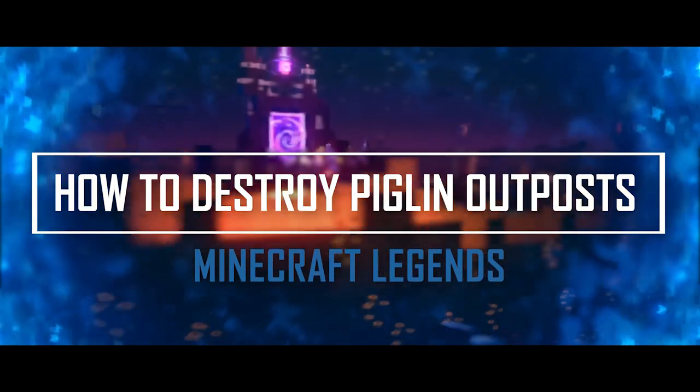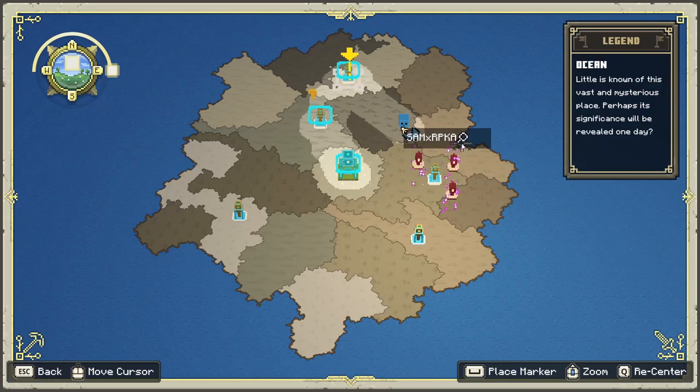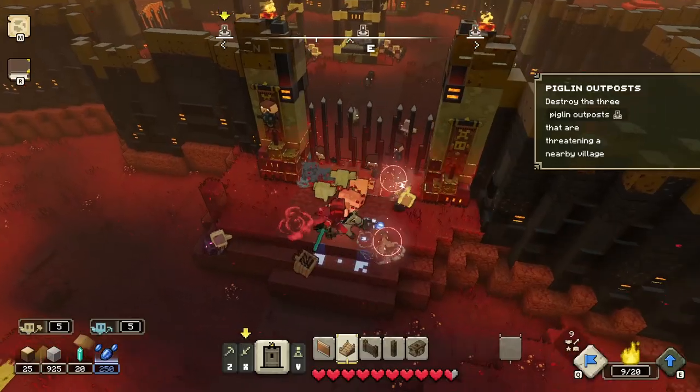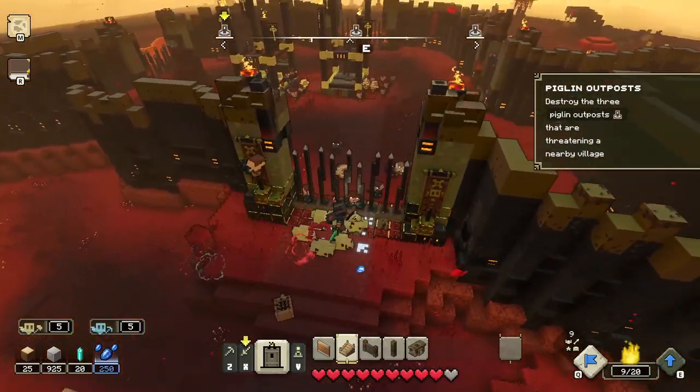Minecraft Legends contains many piglin outposts that you need to destroy to save the world. When you start the game there are three outposts that you need to take out first. You can destroy the outposts in any order. However, the gated outpost is the hardest one. Here are some helpful tips to destroy the outposts easily.